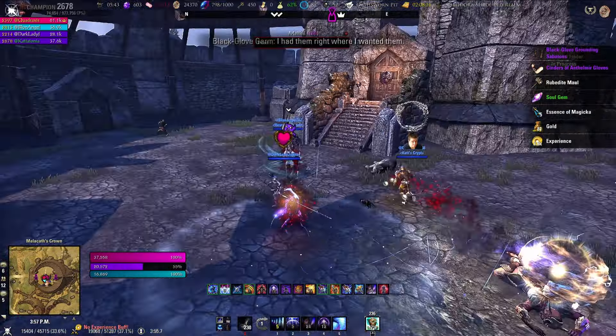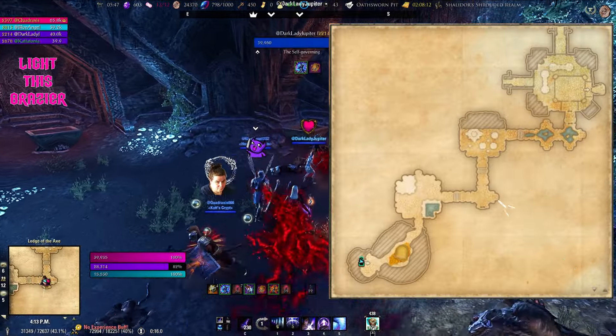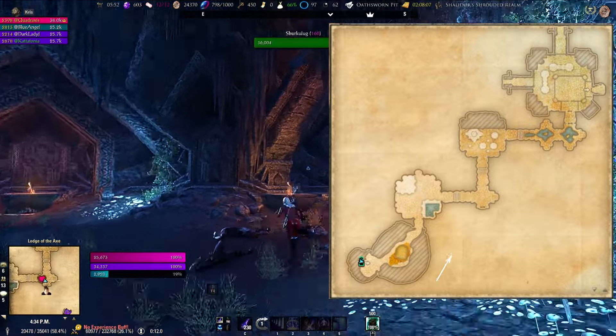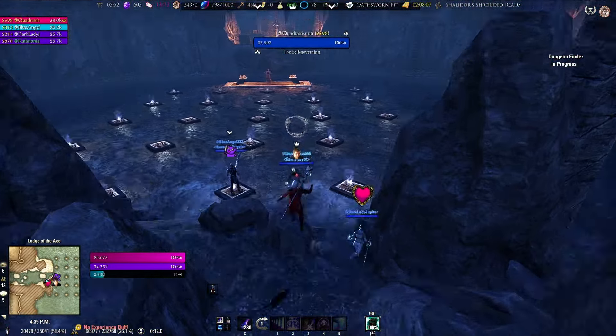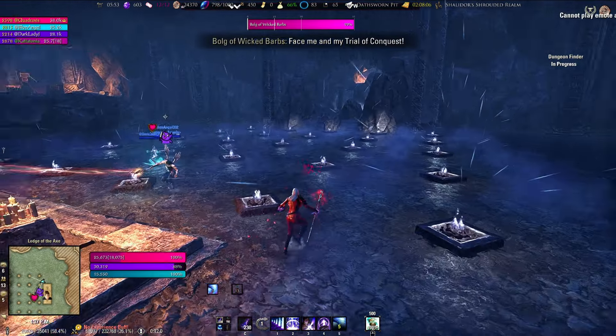Pay attention to the map — light the brazier here, then light the next brazier over here, and that'll open the way to the next secret boss, which we're heading to right now. You'll be in this room full of little fires — activate the thing to make the man appear.